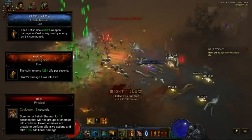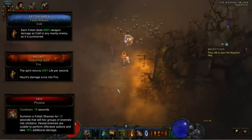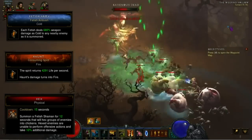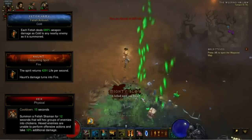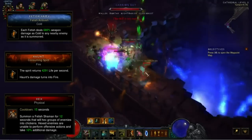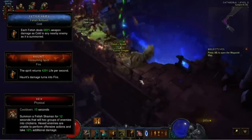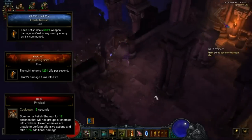Next up we have the revamped Hex. Summon a fetish shaman for 12 seconds that will hex groups of enemies into chickens. This ability previously would only hex one enemy at a time, so potentially you can hex an entire group of elites. I really like it in some new Jade builds running Wormwood for more crowd control. You could also make it viable in a Mask of Jeram pet build as well. They increased the maximum range for both hexing enemies and healing friendlies. Minimum time between hex casts by the fetish shaman was increased from 3 to 4 seconds, and the duration for which enemies can be hexed was reduced from 4 to 3 seconds.